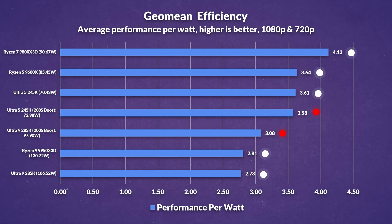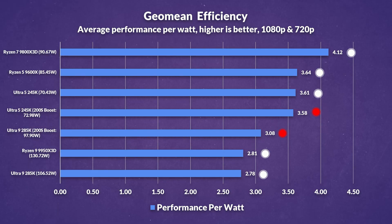Comparing performance per watt, the 285K becomes more efficient when enabling the new 200S Boost, but the same cannot be said for the 245K, which only marginally decreases efficiency when enabling it. The new 200S Boost makes the 285K more efficient than the 9950X3D — you could call that a win — but a bit of curve optimizer and PBO2 would make Intel's win pretty short lived. And that's not even mentioning the 9800X3D, which remains the efficiency king.